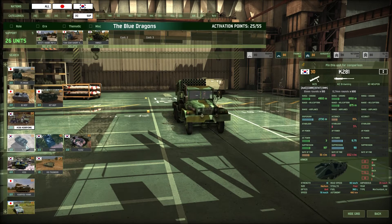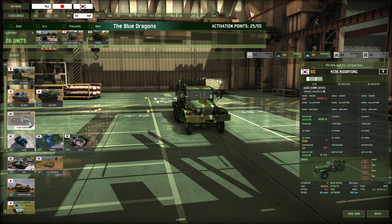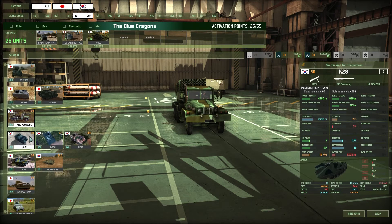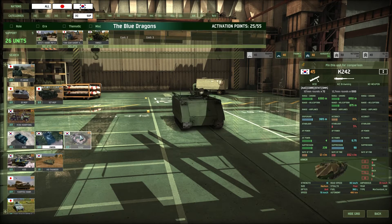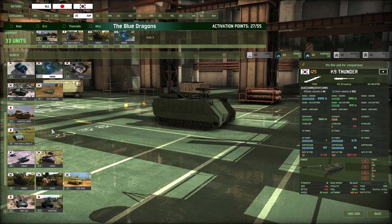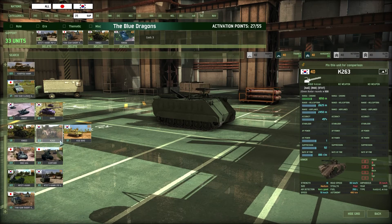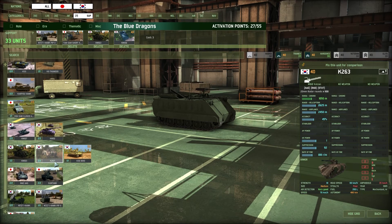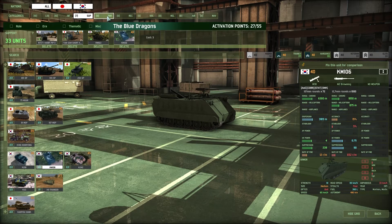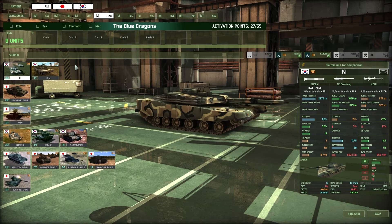We definitely want some mortars — I wish this had the ability to smoke, I would get it in a heartbeat. We'll just get the M106. We do have to be mindful of activation — this isn't just a single nation deck, so we have fewer activation points.